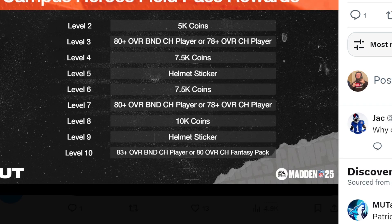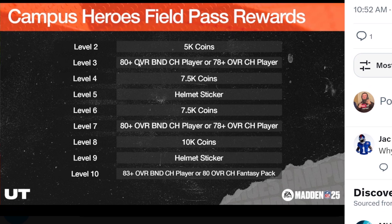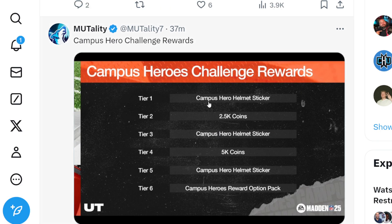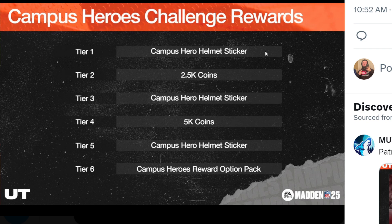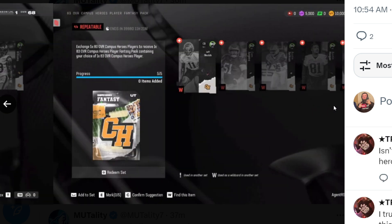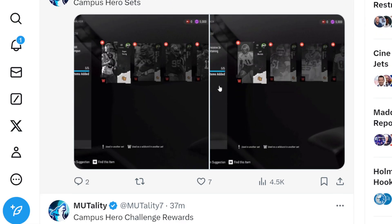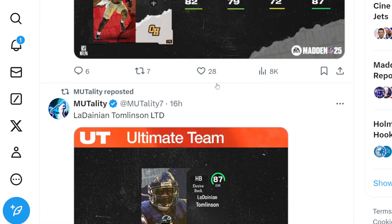We have our field pass right here. For 5K you get an 80 plus overall, a boundary count player, or a 78 auctionable player. There are also helmet stickers and the ability to upgrade your quarterback — overall not bad. We also have house rules and sets, which looks like it's just Campus Hero players, a promo-based set, which is kind of what we expected.